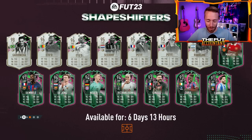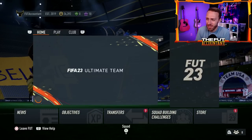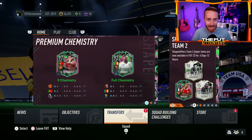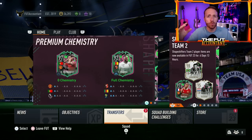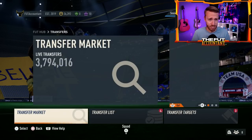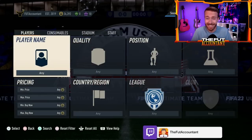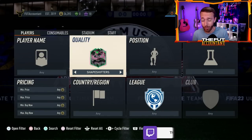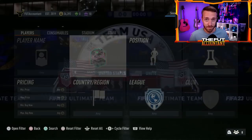Hey guys, it's Nate aka The Foot Accountant, welcome back to the channel. EA Sports just did something they have never done before in any FIFA ever. Shapeshifters Team 2 is opening up a whole new world of possibilities on Ultimate Team with some of the craziest position changes we have ever seen. Today I'm going to break down this historic move by EA and all the craziness that has happened, and the content that is yet to come inside FIFA 23.